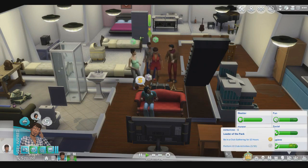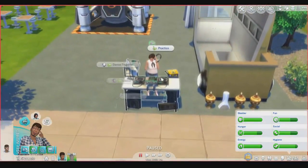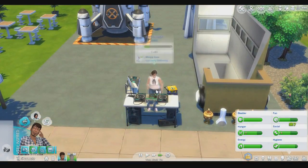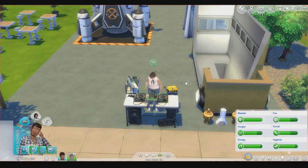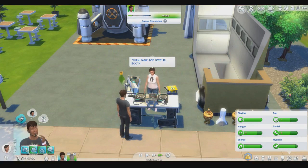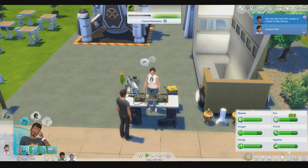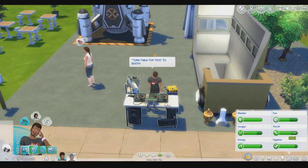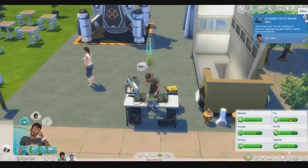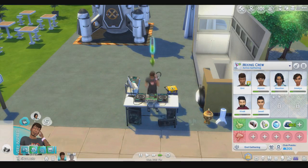One of the activities is chatting, but go practice DJing instead — just kick her off. Ask about her career, practice DJing so that's covered. We can continue to practice spinning and gain skill to unlock more possibilities, because the more possibilities the better.